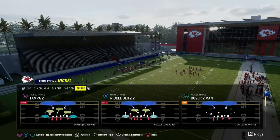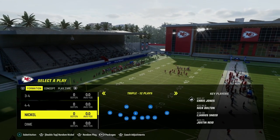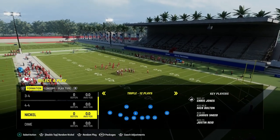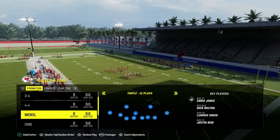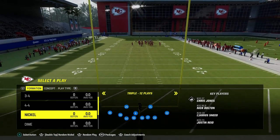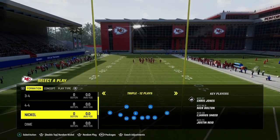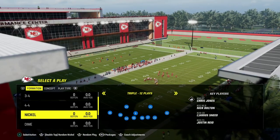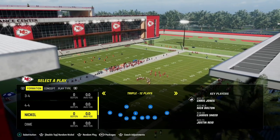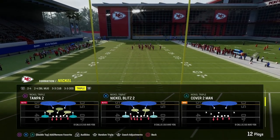What we're going to be taking a look at here is Nickel Triple — some heat I found — and I really like this defense a lot. The biggest key I can give you with blitzing in Madden 24 is that speed and agility are really important. The faster the player is, and the more agility and acceleration he has, the better and more consistently the blitz is going to work, because of the way EA has changed pass protection to try to stop slot corner pressures. With that in mind, Nickel Triple — here's the blitz setup.